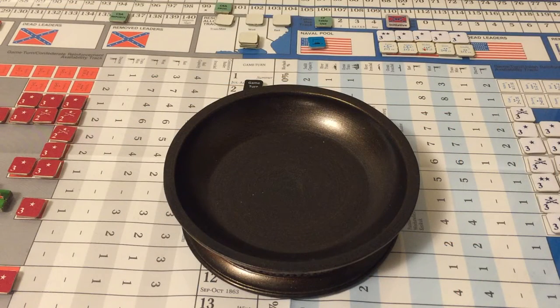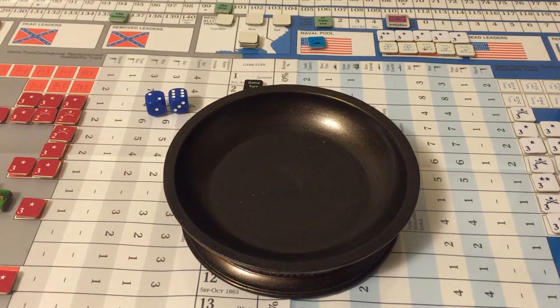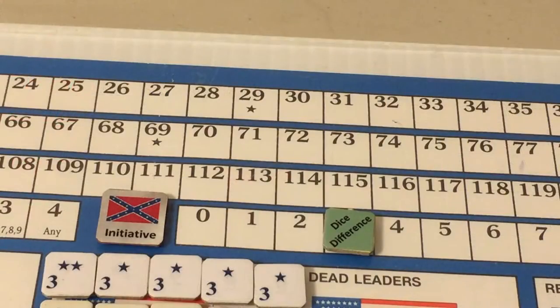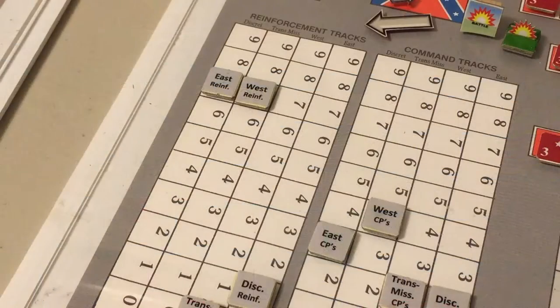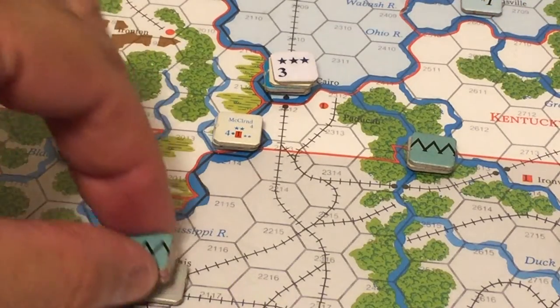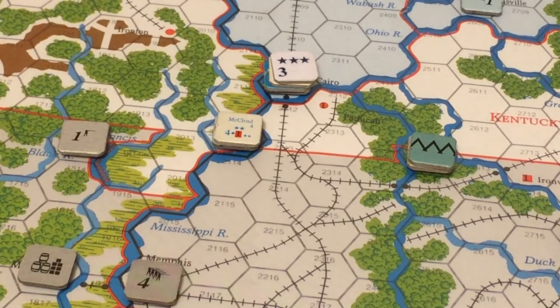We start the action phase and roll two dice for each side to see who wins the initiative for the pulse. The Union rolls an eight, the Confederates roll an eleven. The Confederates have the initiative with a dice difference of three, so they enter a free leader or strength point. The Confederates will enter a reinforcement in the West — here in Memphis, where the rebels had three strength points and now have four, with a one-star and two-star Confederate leader under a fortification.